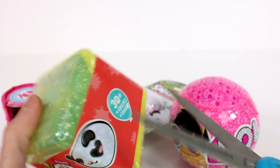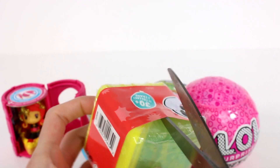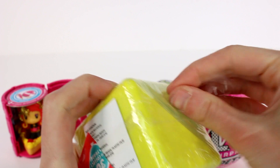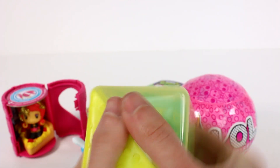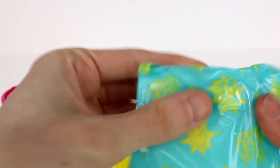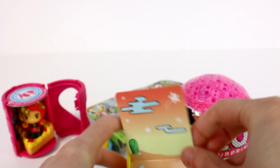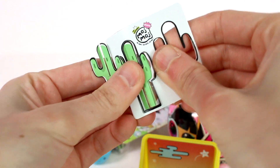Let's open up the Moj Moj Crunch. This outer piece comes off first, then the plastic bit. These are so cool — I love the little backgrounds they come with. Our background is right here, let's open that up. We got a desert — look at the cactus! I love it, that's super neat. And there's a little pop-out cactus too, so fun.